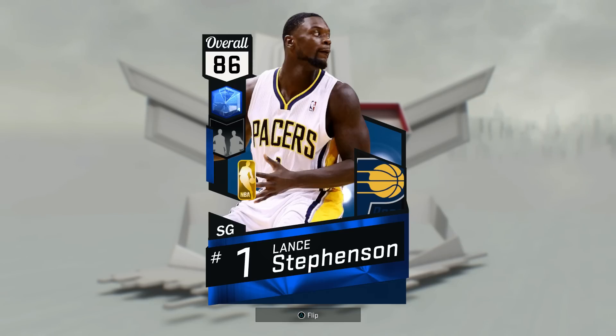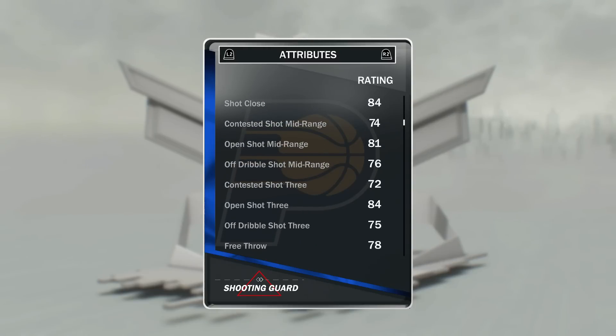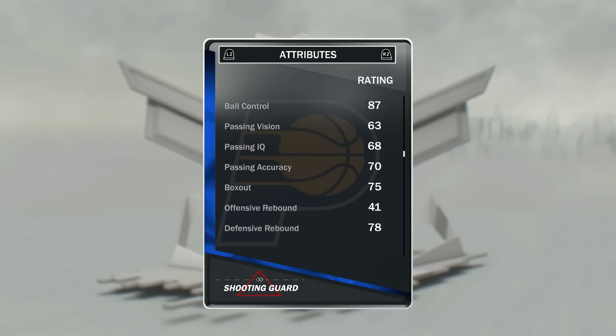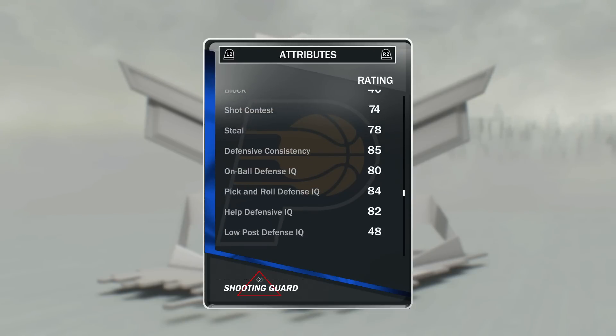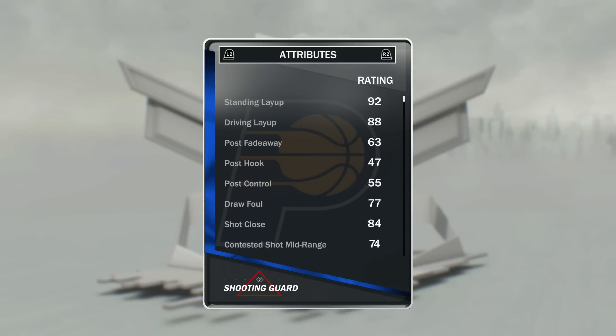Off the bench at point we have got Sapphire Lance Stevenson. This card is really nice — he's got an open shot mid of 81, open shot 3 of 84, and also 87 ball control meaning he can speed boost, just overall a good card. Because he's 6'5 and has a better jump shot, that's why I have him in over my backup point card.